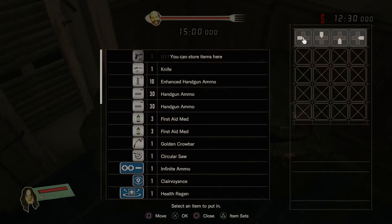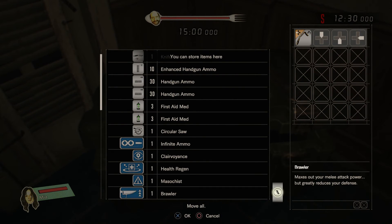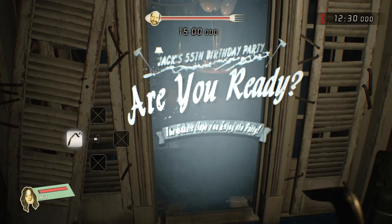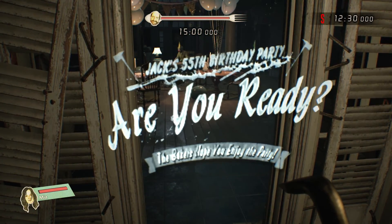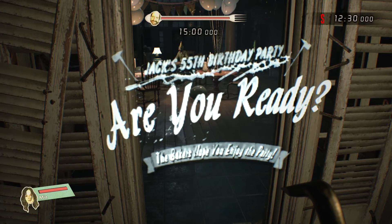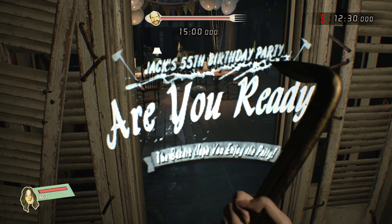I'm going to be taking the Golden Crowbar and the Brawler skill again. I like this combo. Makes it so I one-shot most of the enemies. It does lower my defense, but I shouldn't be getting hit anyway. And in order to get an S rank on this map, what you need to do is just have a really good path through the house. There are a lot of locked doors and bosses you need to defeat to unlock those doors, so having a good path is vital.